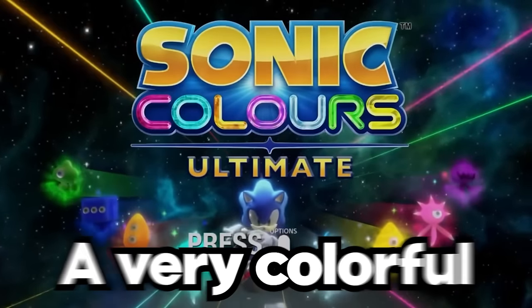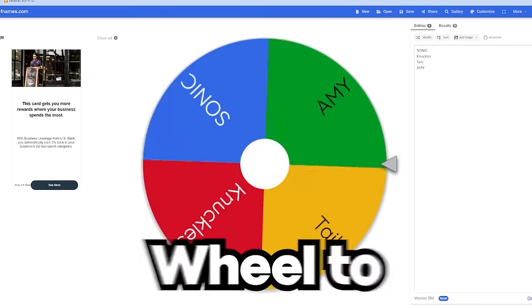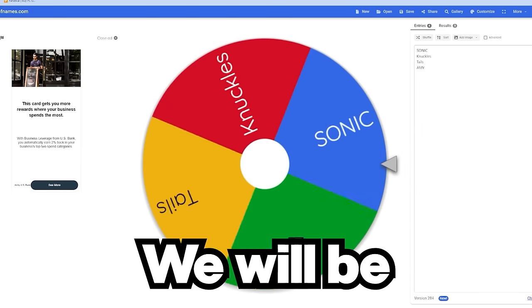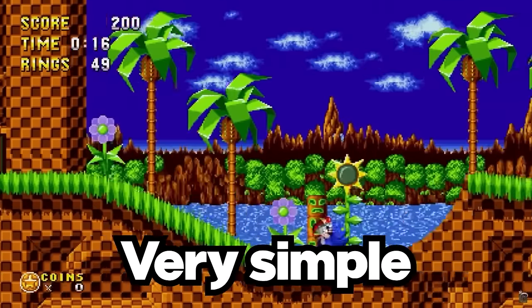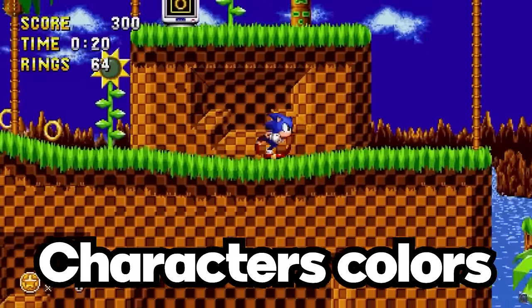The Sonic franchise is a very colorful franchise. But what if you couldn't touch these Sonic characters' colors? We have a wheel to pick which character we will be playing as in a Sonic game. The idea is very simple - we are going to try to beat a Sonic game without touching that character's colors.